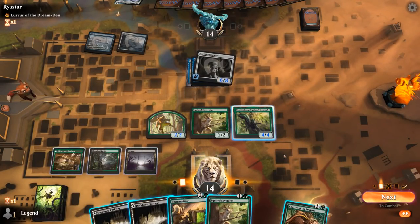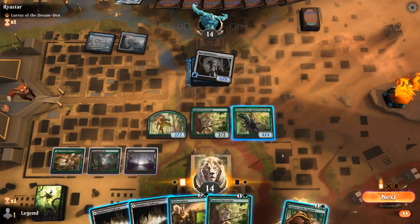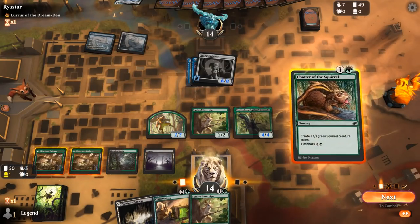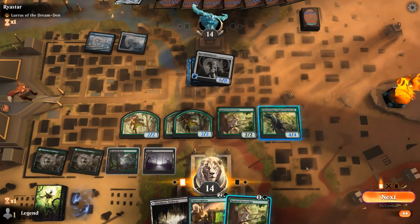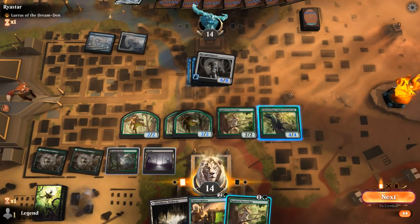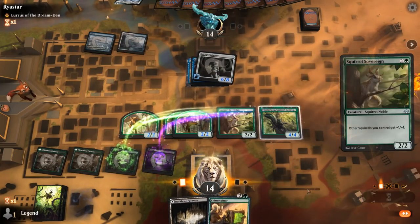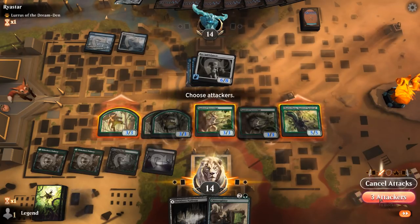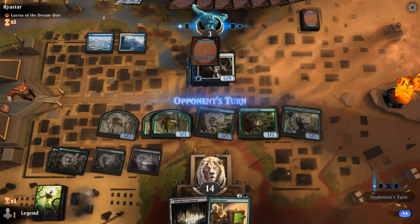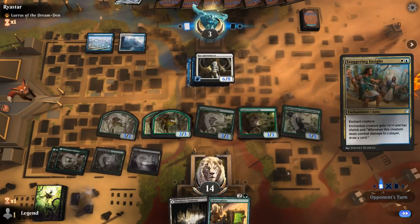This turn, probably just Chatter into Squirrel Sovereign. We can also use Chatterfang as a pump spell on our own Squirrels, of course. We could also easily die to the Spirit Dancer next turn, although our opponent has been stuck on 2 lands, so that does limit how many auras they can deploy.